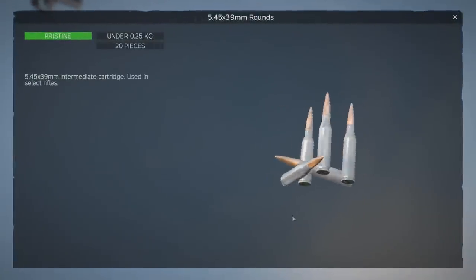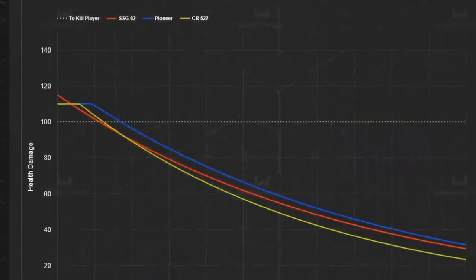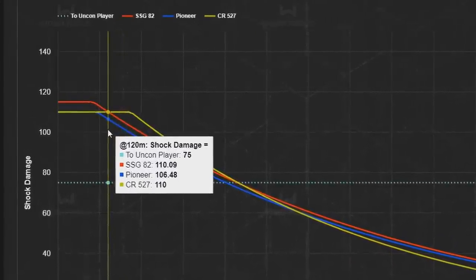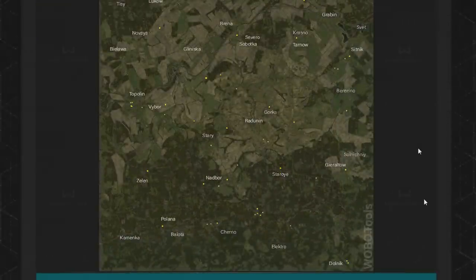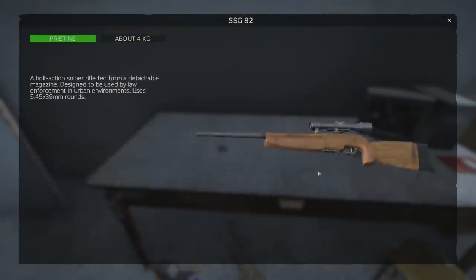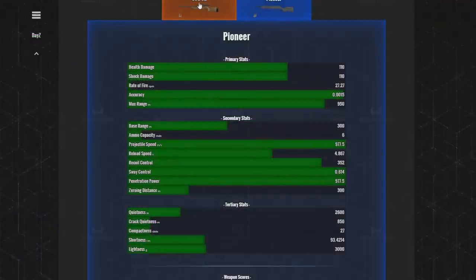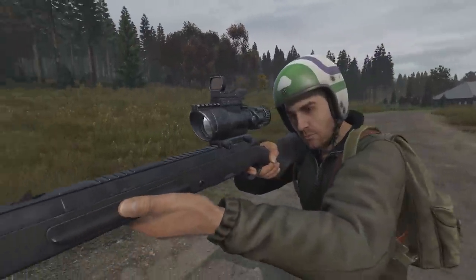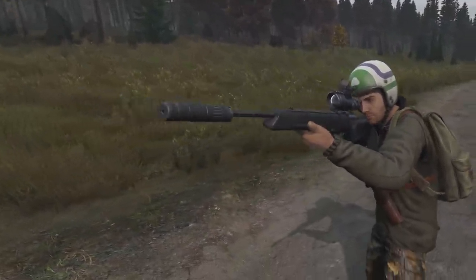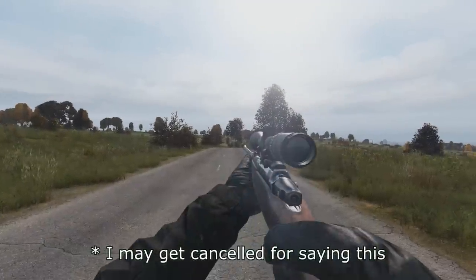For the SSG-82, this was made possible by the 5.45x39 rounds getting a strong damage buff to bring them in line with other ammo types this patch, making the SSG-82 output more health and shock damage initially than the Pioneer and CR-527. The SSG has a 4x optic as standard, is found in tier 2 plus police locations on both Livonia and Chernarus along with its magazine, has twice the accuracy, and has a base effective range 50% further than the Pioneer. Start with the SSG, move on to the CR-550, and forget the Pioneer exists.